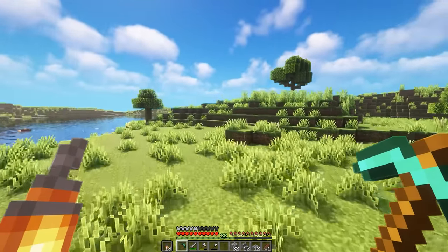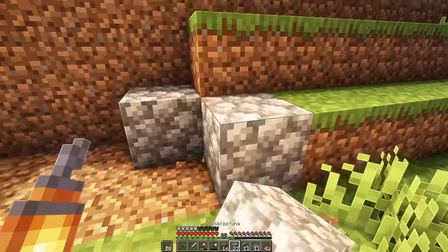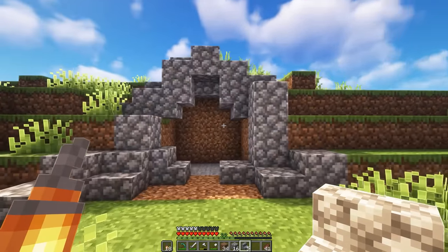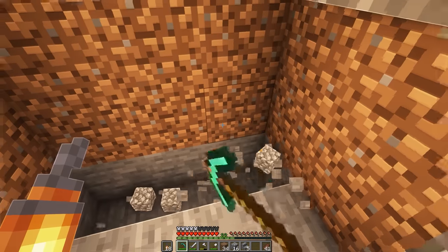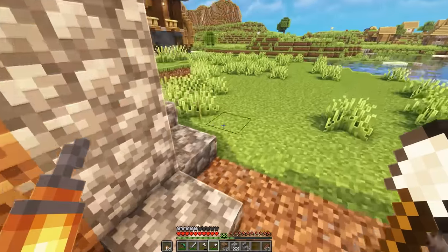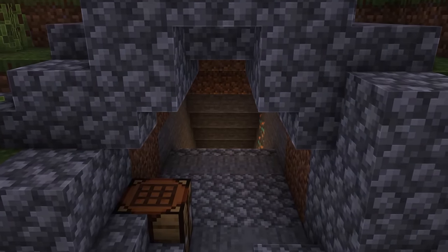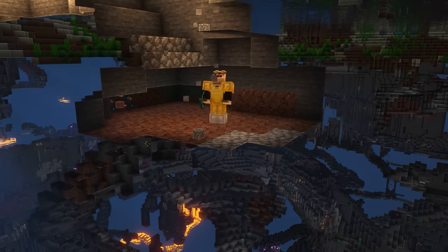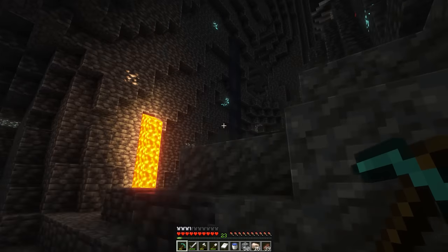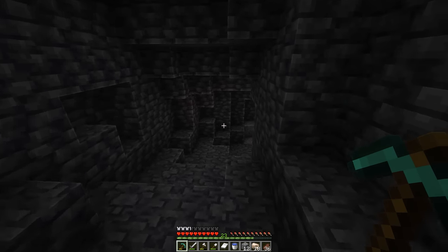Let's make a quick and dirty mineshaft entrance in the side of this little hill here — just a simple cobblestone mine entrance. We'll pretty this up once we get more stuff. I'm going to extend this down and mine a whole bunch of andesite and granite. Thankfully we found a massive deposit not too far down. After mining, I went cave exploring and ended up finding heaps of diamonds, mined them all, and made my way back home.